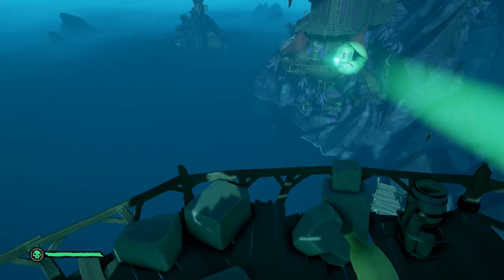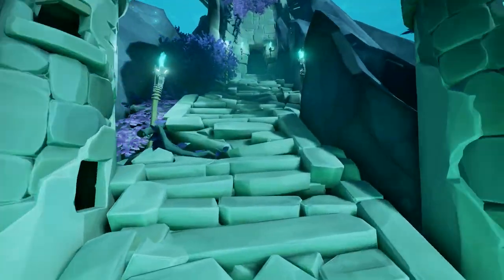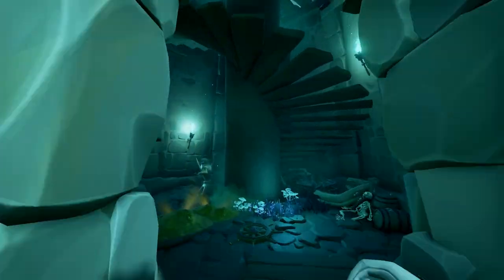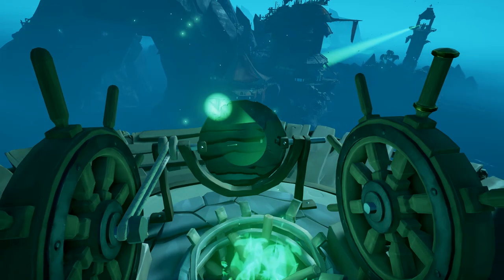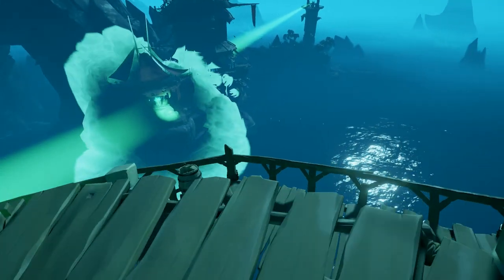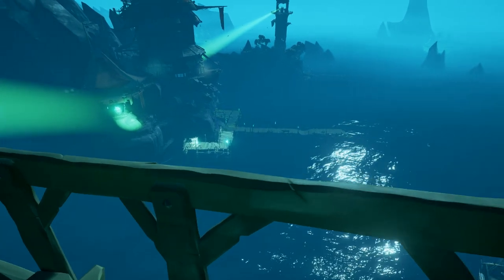Once that beacon is hit, go to the other lighthouse that was on your left when you were coming in. Again, light the torches at the bottom of the walkway, climb all the way up the lighthouse, light the beacon, adjust the rotation, and hit the giant beacon. Once both of those beacons are lit, the dock to the Seadogs Tavern, along with some of the stairs, will appear.